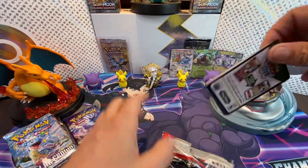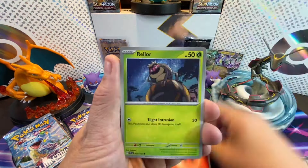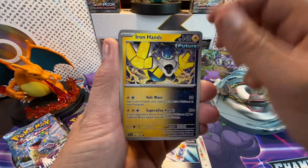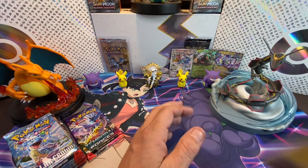Here we go with pack seven of Temporal Forces. Code card dispensed and we are off. With the energy, we got Reluor, Ponyta, Chadot, Delcatty, Future Booster Energy Capsule, Iron Hands, Iron Thorns, Rabsca — and Iron Thorns in the holo!